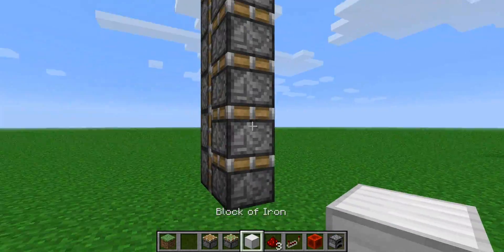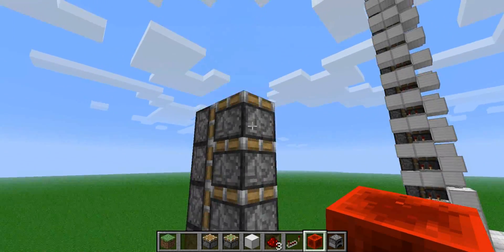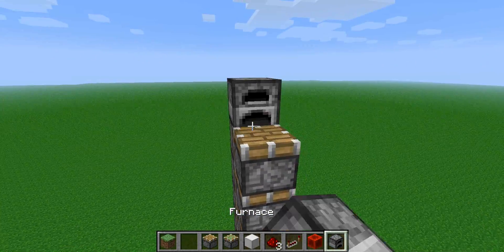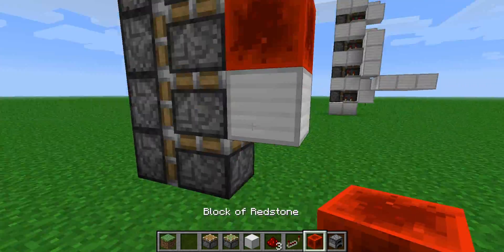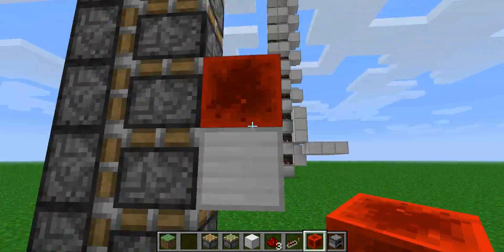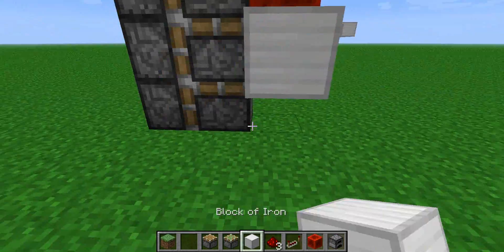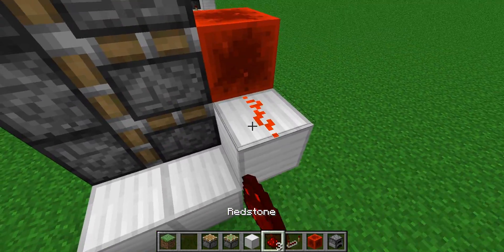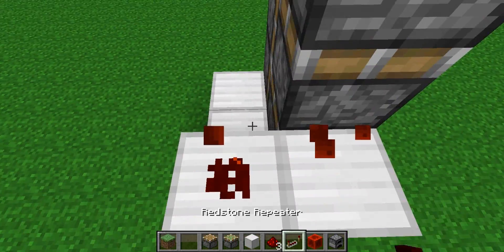The elevator has to start at this level here. We'll just put our furnace at the top. So the elevator has to start here, obviously, because it needs to be pushed up — it needs to be one higher than the first piston. Then you basically just do this: take a redstone block here. I'm just going to remove this for now so it doesn't go off before we're done.